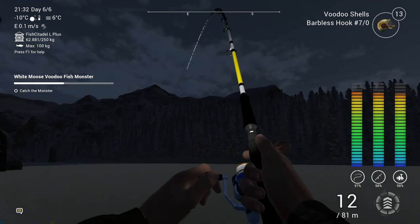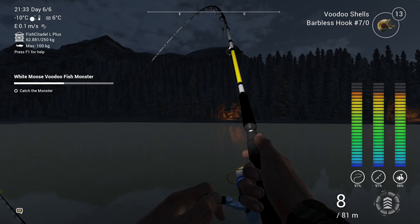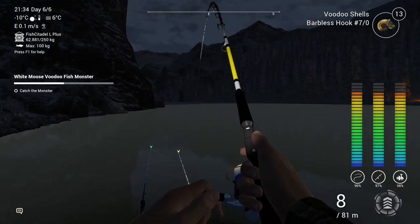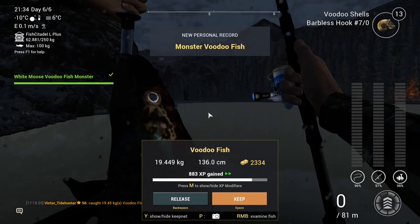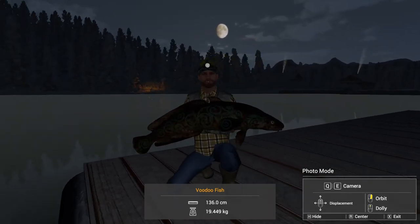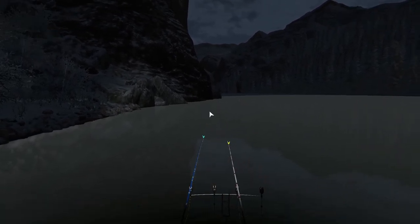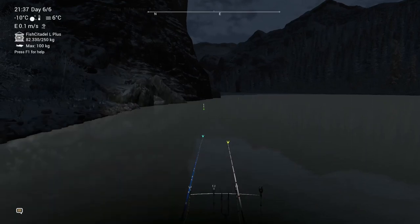Here I was trying to catch the voodoo fish after completing the basic challenge to get the voodoo shells. I'll show you a marker with the position — I used a float rod and it bit pretty quickly. He put up a fight and it was 2300 credits with almost 900 experience for a 19.5kg fish. Still a very easy monster fish to catch and fun as well. If you have a strong enough or quick enough setup to get the fish in, you might even catch a couple of them in the same night, but you have to act quickly for that. And that's the location for the voodoo fish.